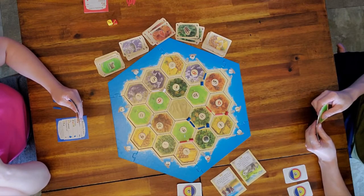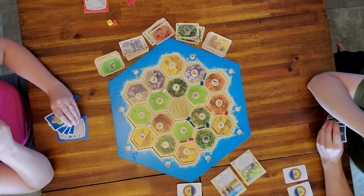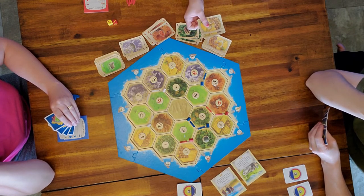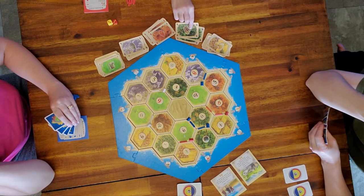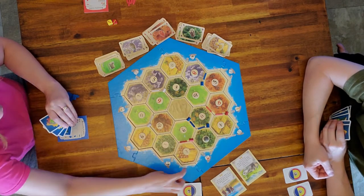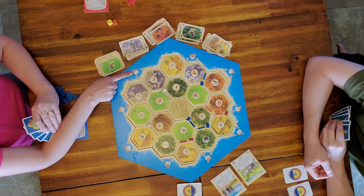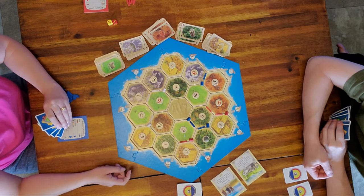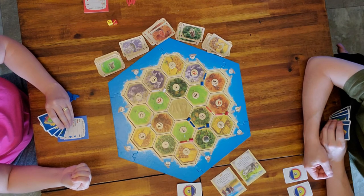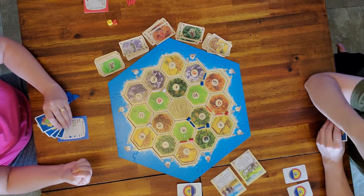The kids have built on a harbor. Building on a harbor allows you to do special trades — they are on the wheat harbor, which lets them trade two wheat for whatever they want, so they traded two wheat for a wood. There is a special harbor for each resource, and also a three-to-one harbor where you can trade three of the same thing for a resource of your choice. If you don't have a harbor it's four-to-one.